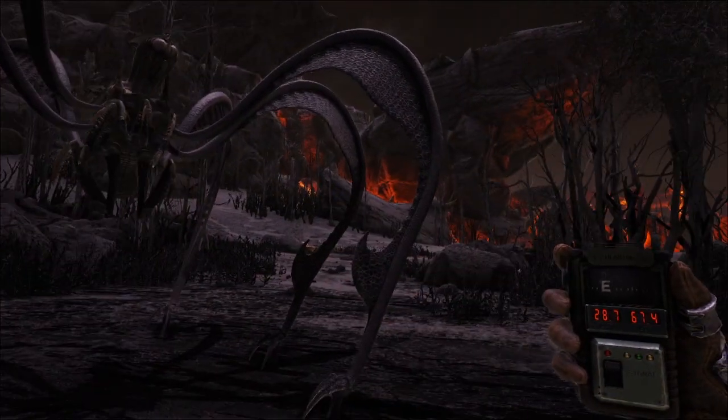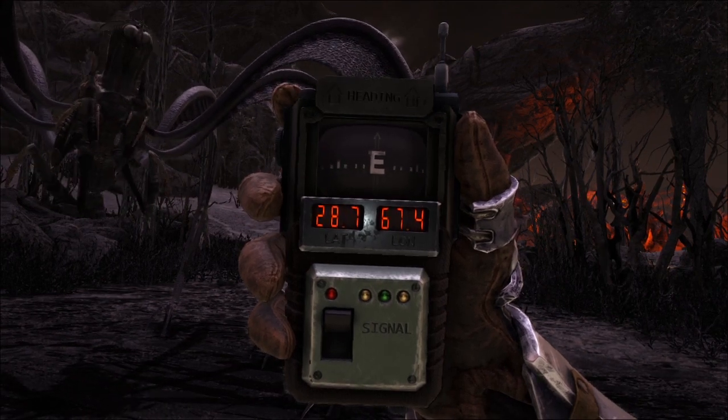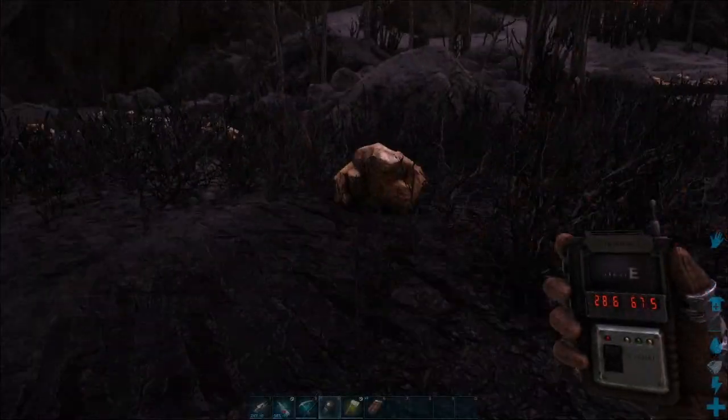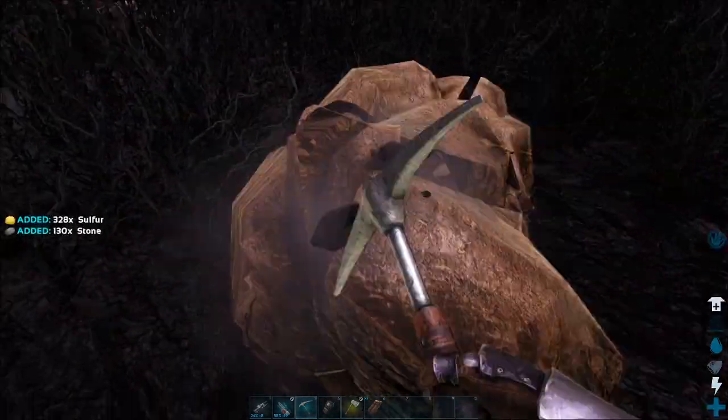If you're looking to gather a good amount of sulfur, I highly suggest heading over to the volcanic biome and going to the coordinates 28.7 and 67.4. Once you get here you're going to find a bunch of these yellow rocks, which you can harvest for sulfur.